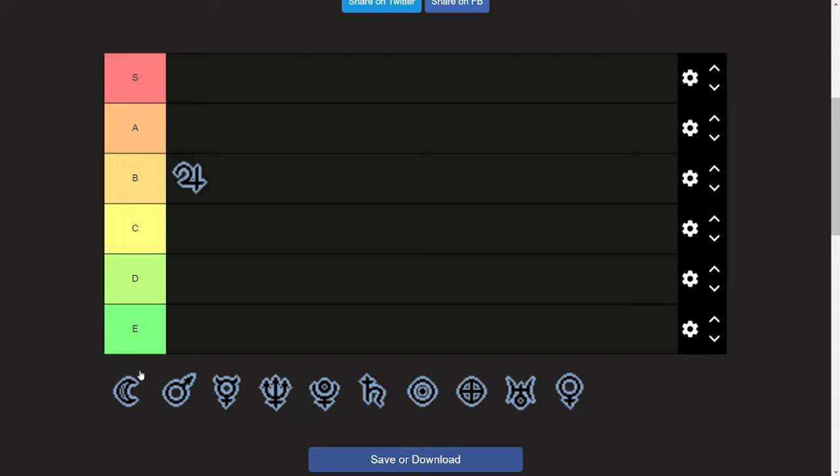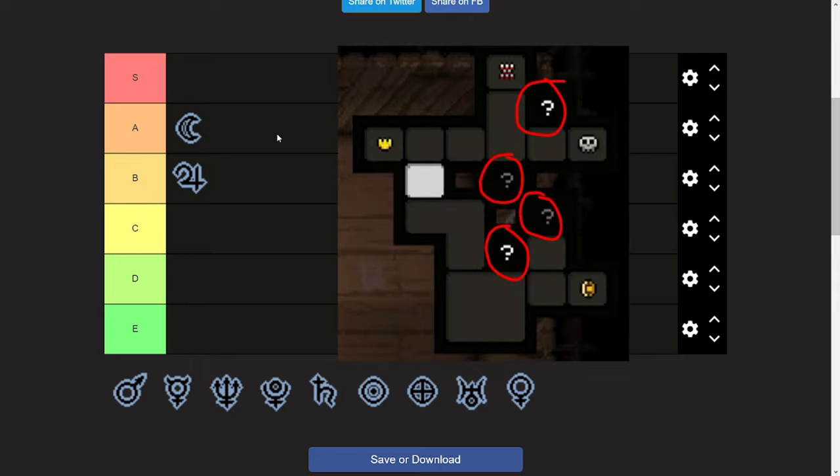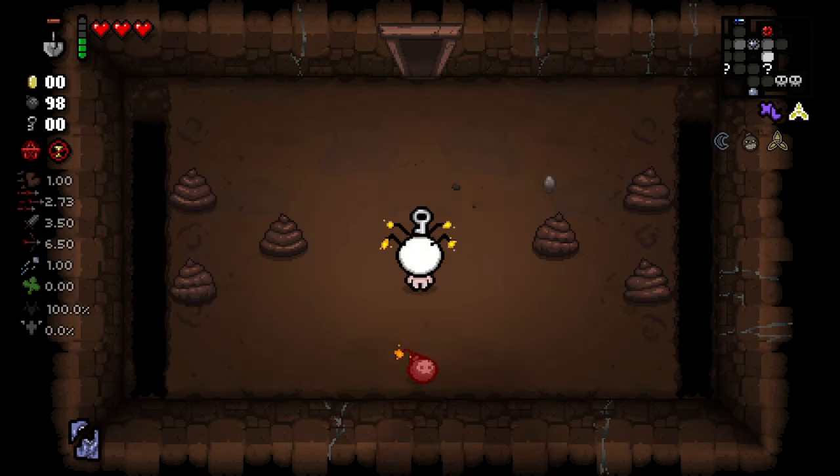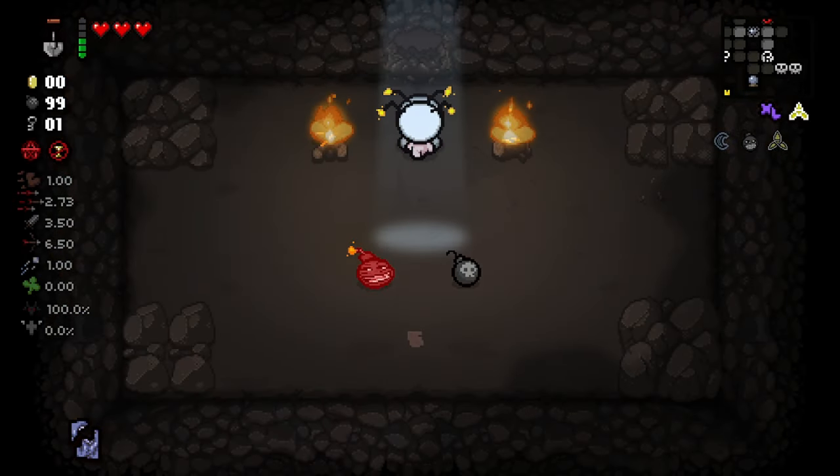The next item is Luna. Luna is a good item and it goes straight to A tier. It generates two additional secret rooms per floor and shows one of them on the minimap. When you visit secret rooms, you will get a half soul heart and tears up.